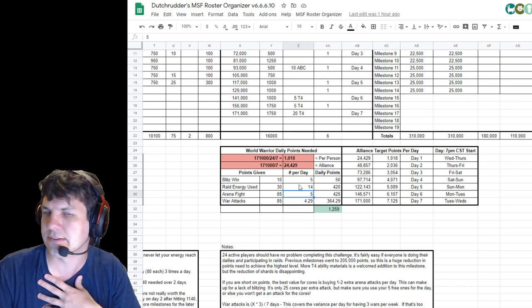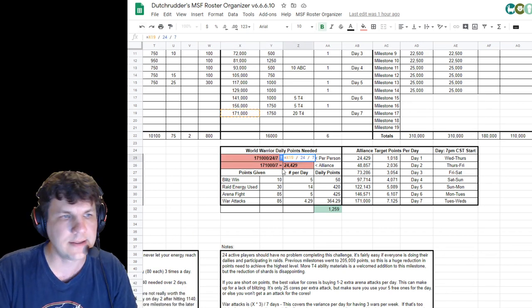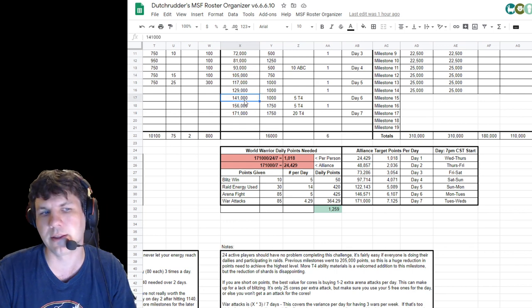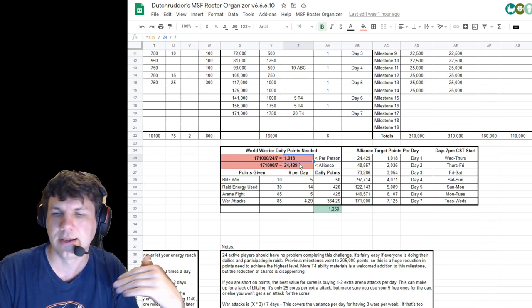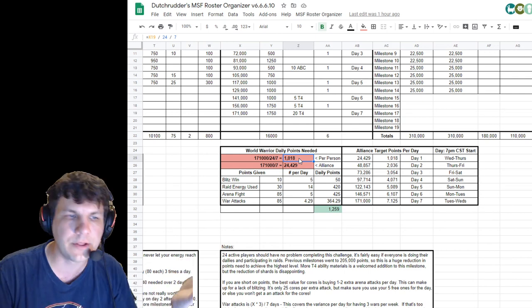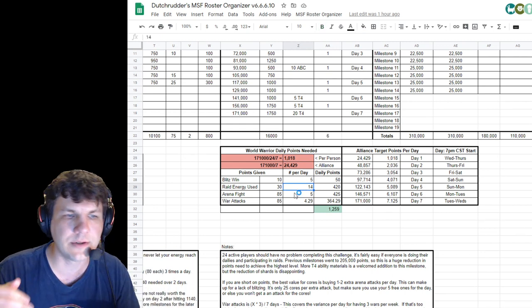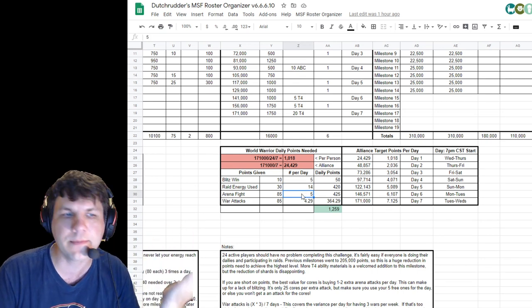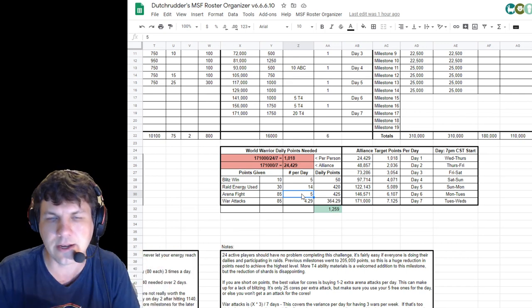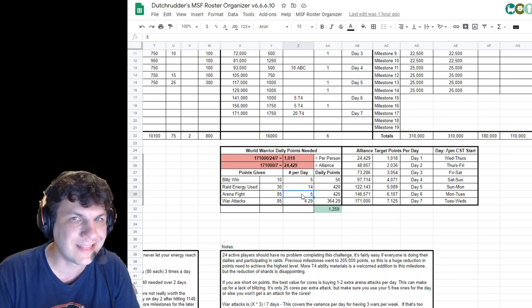I did include a calculator in here — you can fill in those two red values to figure out what the actual amount you're trying to get is. Maybe you want the target to point to 141k or 156k instead of 171k and figure it out from there. You can then use these points to look at your alliance point totals each day. Look at the people at the bottom, see if you can help them out, encourage them — don't berate them. Try to encourage them to do their five arena attacks even if they can't win.